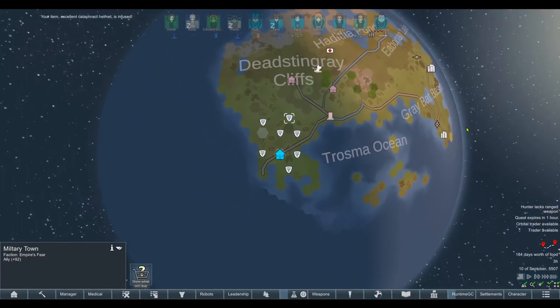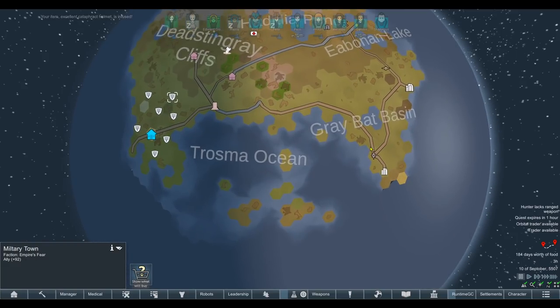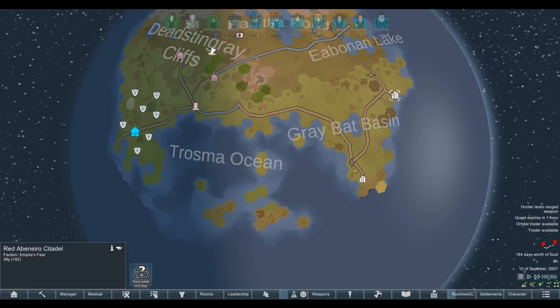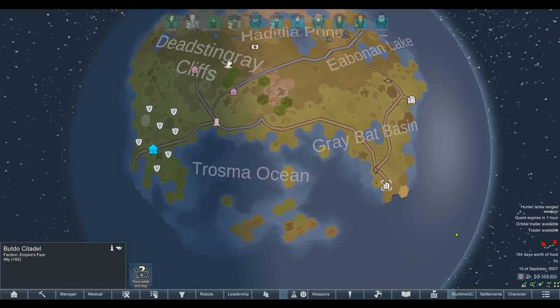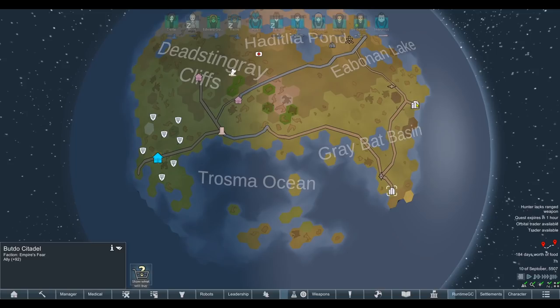I just noticed a quest expired for a combined assault between our towns — Empire Sphere towns, which technically counts as a separate faction. They basically offered us a quest to join them in an attack against the Butto Citadel. Apparently they've won it, so that settlement, which belonged to the Empire, now belongs to Empire Sphere as well. They have managed to capture both of the Citadels now, which is quite fun. That's added by Dynamic Diplomacy, by the way. I actually wanted to check one of those out, because I've never seen the Citadels added by the Cities mod — but they're now all allied.